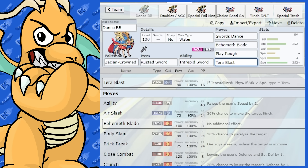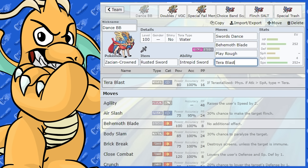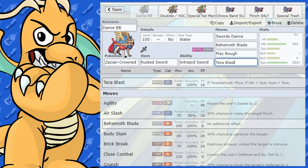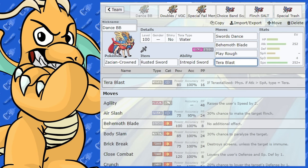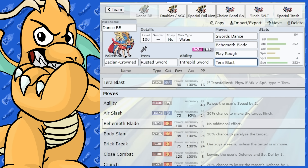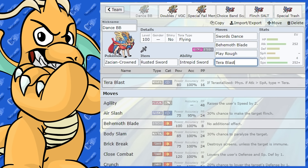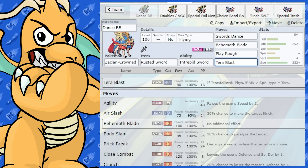I'd go either Tera Blast or Sacred Sword, as you can get walled by Steel-type Pokemon. If you're going with Tera Blast, you want to at least hit Steel types neutral. I've given it Water Tera — Fire types do come in and you can Tera Blast Water and hit them really hard, which is a nice surprise. Another option is Flying Tera. You don't even have to run Tera Blast — maybe just having the type advantage or surprise factor is enough. You could also put Sacred Sword on there instead.